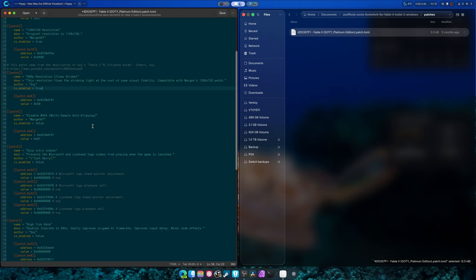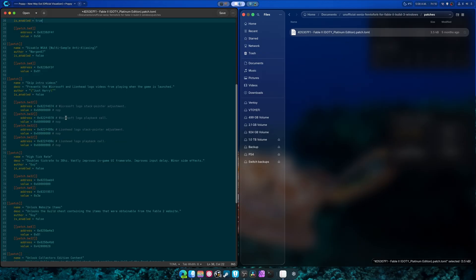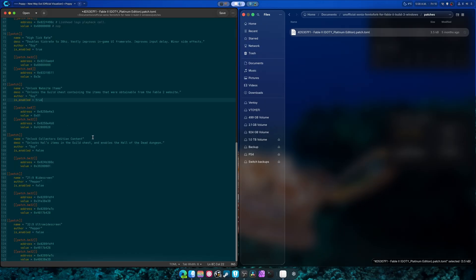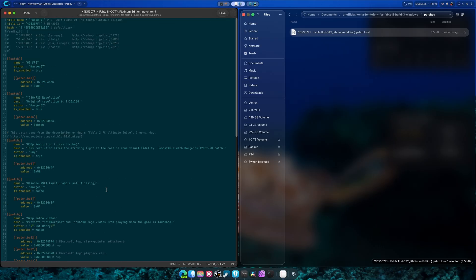Turn that to true as well. Skip intro video — true. High tick rate — true. Unlock website items — true. Unlock collector's edition content — true. Widescreen, ultra widescreen — okay, so everything's there. 600p resolution fixes strobes — sure, okay.